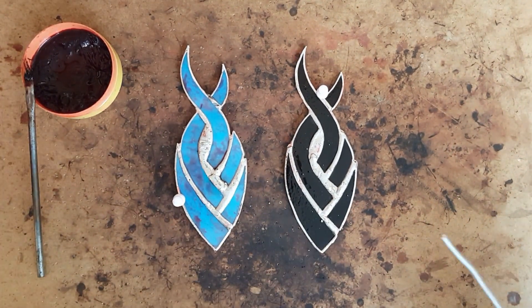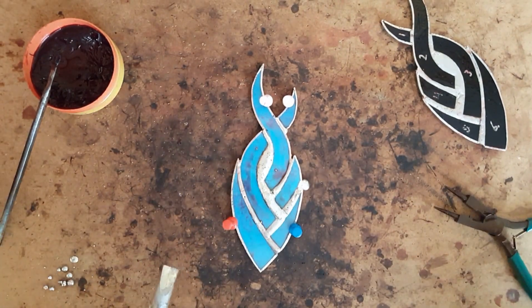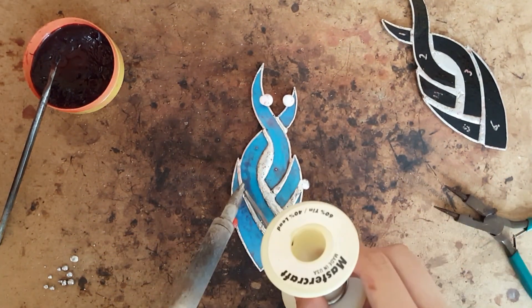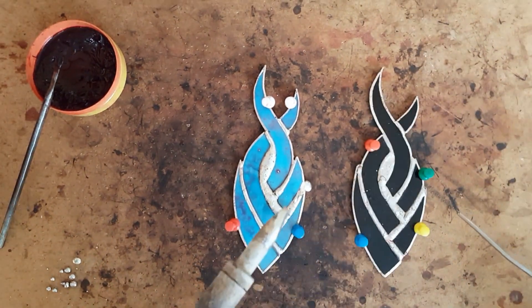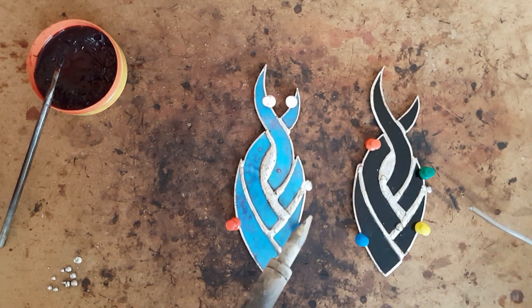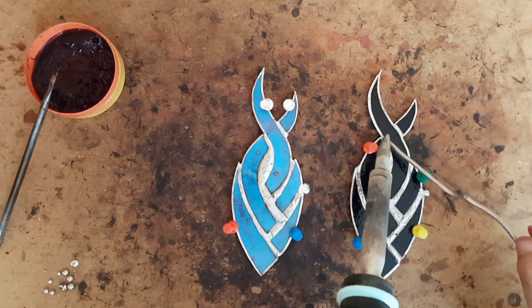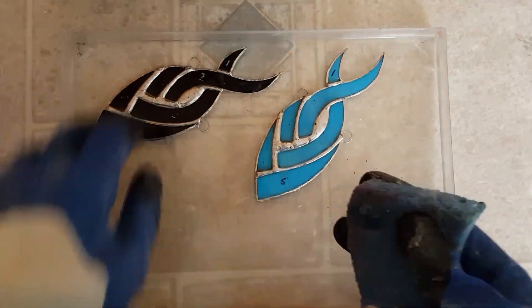I make hooks using copper wire and attach them to be able to hang the piece once it is finished. Hooks are soldered in a joint because the weight of the piece is on the joint and not the edge. For smaller, lighter pieces you can get away with attaching hooks to the edge, but not for heavier, larger pieces. Once everything cools down, I wash the finished project with water and dish soap, then dry it off.